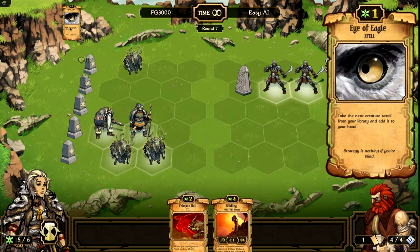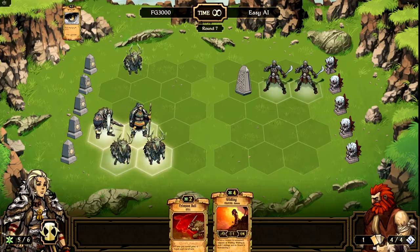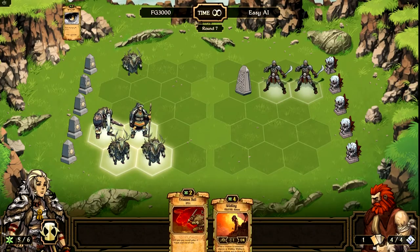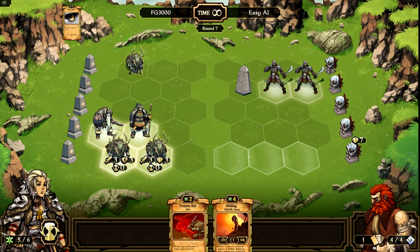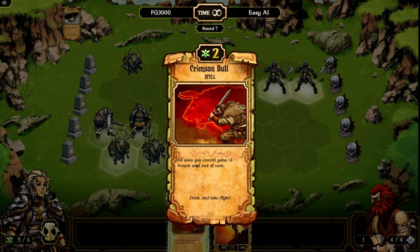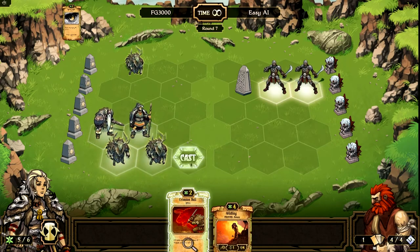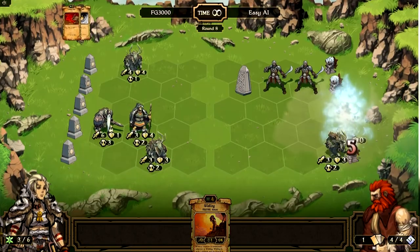Let's cast this. Eye of the Eagle — basically, this takes the next creature scroll from my library and adds it to my hand. What that added was a Wild Wing, which is a 0-4 creature. Every time I summon something adjacent to it, it takes one damage but gets a permanent increase of one attack power. It's a really, really good card if you line up all your cards right, but I have too many creatures out already. So let's cast a spell called Crimson Bull — all units you control gain plus two attack until end of turn. I have four creatures attacking this turn, so this is probably the best time to use it. That'll take two idols down. Just gained 20 gold pieces.